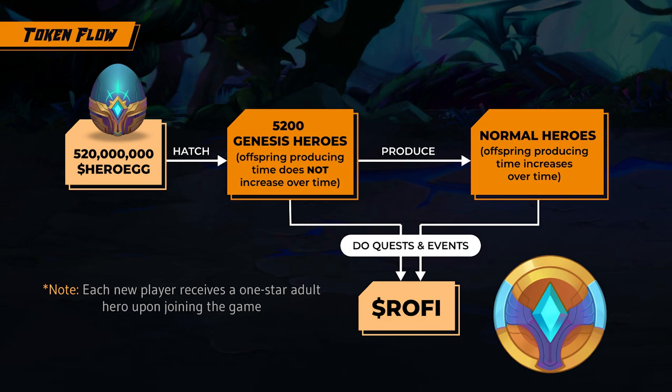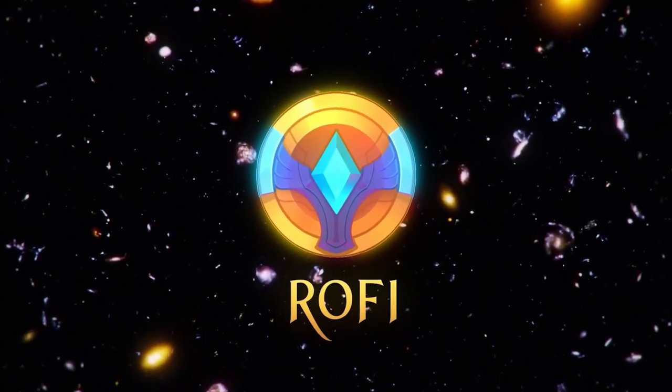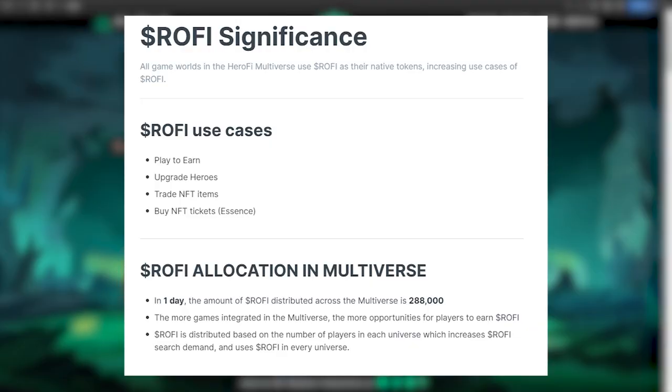Now let's get to the tokenomics. The game has two tokens, the same ones that HeroFi uses: the HeroEgg token and the RoFi token. The HeroEgg token is used for hatching a Genesis Hero NFT, and you need 100,000 HeroEgg to hatch one egg. Heroes you get from hatching an egg will always be a Genesis Hero, and they are limited edition. The RoFi token is the main token of the game and the HeroFi ecosystem. It is used for leveling up items, characters, and rewards in general. There is no predetermined total supply, but circulation is managed by token burns.